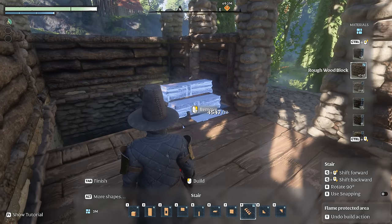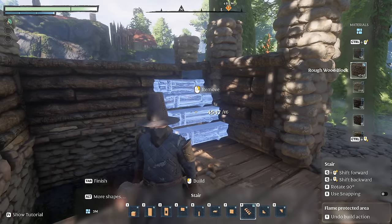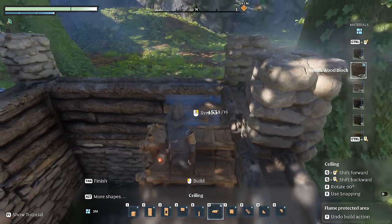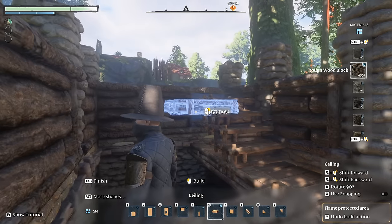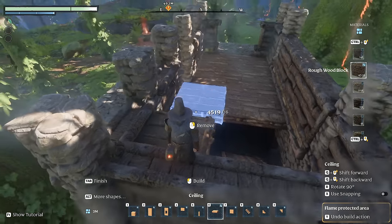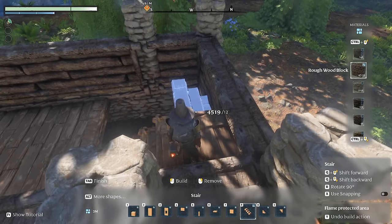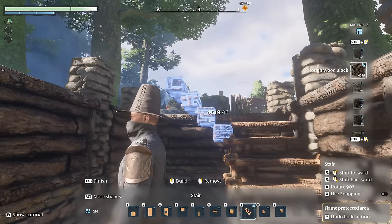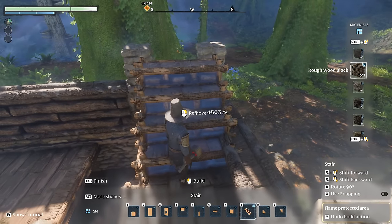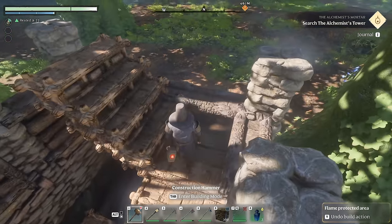Back to the build — for the stairs I'm going to select the two meter stair blueprint and put it so the very top step is just inside the stone pillar. Then I'll scroll to the two meter ceiling piece and drop it down there — just making sure it's not sticking through. This will be our little landing platform, and then back to the two meter stairs, rotate them around, and the top step snaps in right there. The very top of this should be the same height as the top of these stone pillars — and it looks like it is.